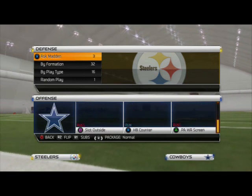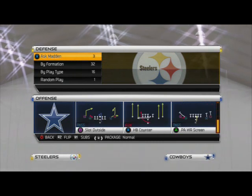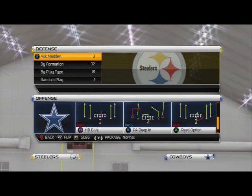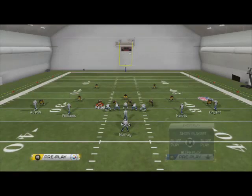What we want to look at here is the pistol spread formation. I have two running plays for you today. The main run is going to be the read option from the pistol spread, and then our backup run is going to be the halfback counter.